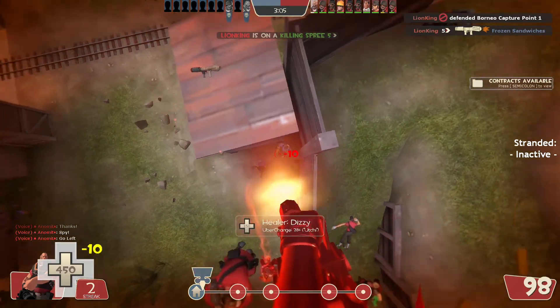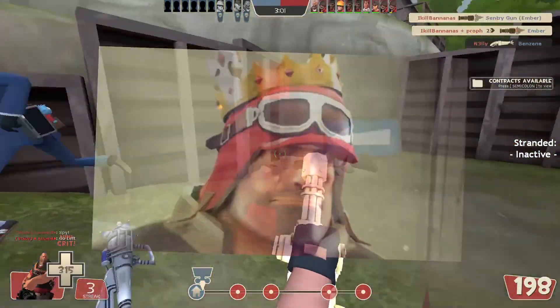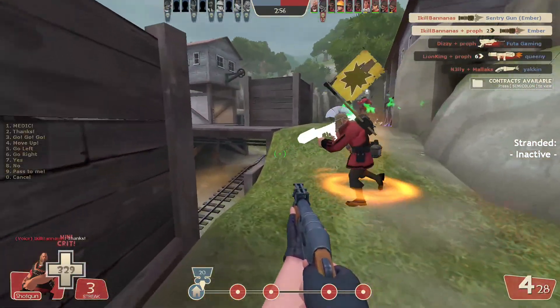Shotguns can also be used to finish off weak targets, poke at enemies to prevent crit heals from happening, push an enemy retreating out of your minigun's line of sight, and many other things. They really aren't as useless as some people make them out to be, and while I'm not the ambassador of all Heavy mains, I do play this game a little bit, so you might be able to trust me here.